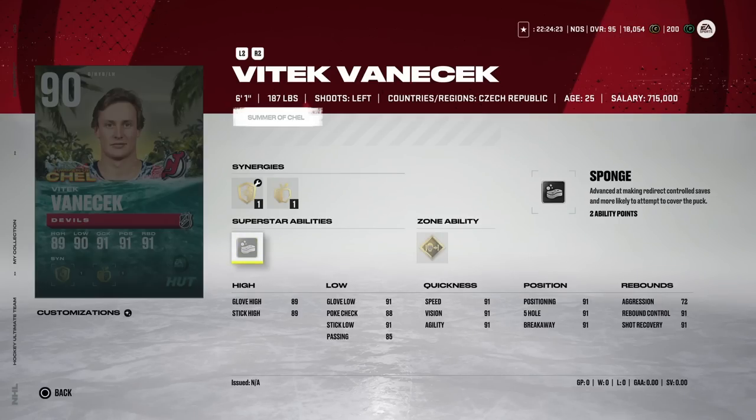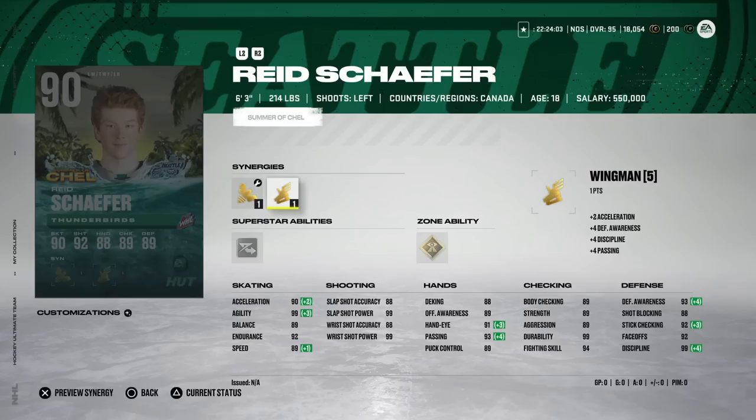The Devils are trying to get an upgraded net because it's been absolutely abysmal the last few seasons. They're taking their shot on the Capitals backup — only 25 years old, so not a bad trade. A little low risk, maybe high reward. We'll see. Next up, the 90 overall Reed Schaefer, a draftee from this past week.